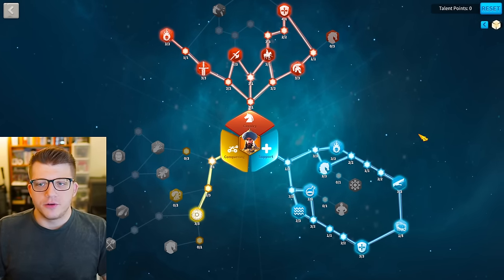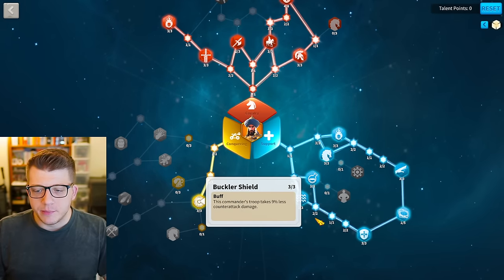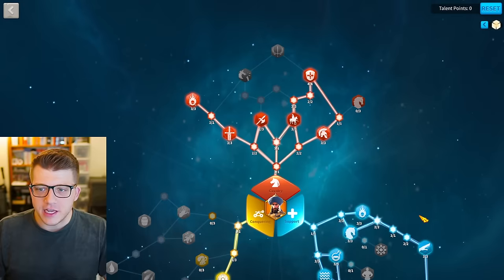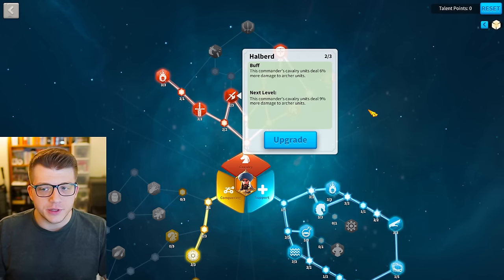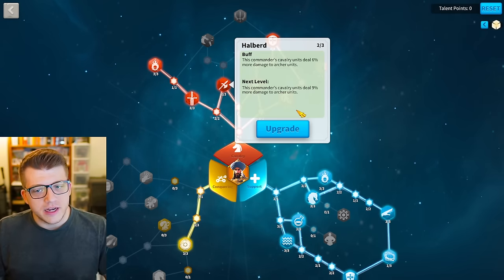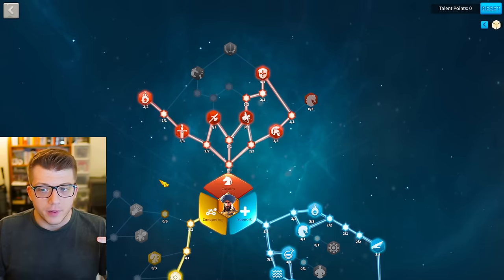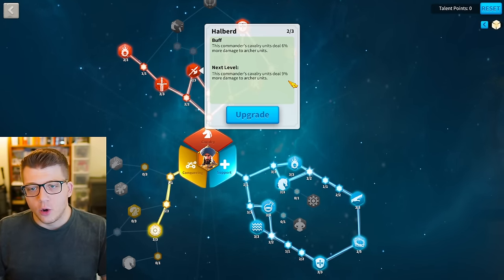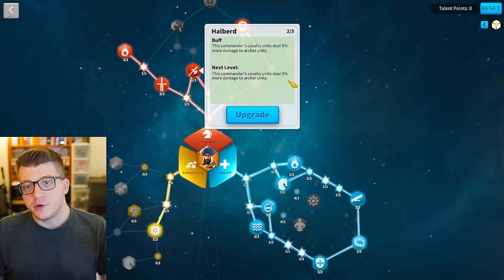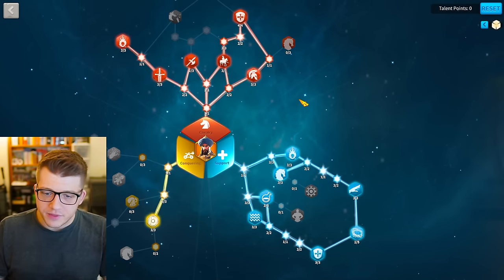Now let me go over talent builds. They really only vary by one talent point. The first option grabs Buckler's Shield, Rejuvenate with Cage of Thorns, Emblazen Shield, and Undying Fury, with two points left in Halberd. That could be controversial — you could put all three points in Halberd and remove one point from Cage of Thorns or Buckler's Shield. The way I look at it, Halberd only works on a single troop type.